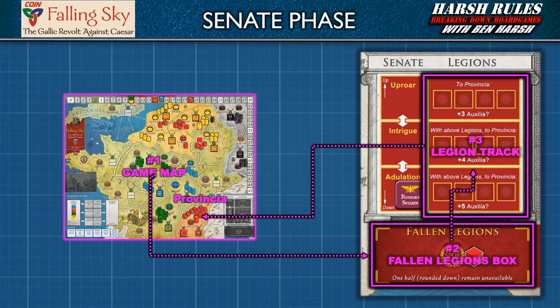Finally, if Caesar or the Roman leader's successor is personally in Proventia during winter, he receives bonus auxilia from the Senate. However, the number of bonus auxilia is determined by the mood of the Senate. If the Roman Senate is at uproar, he receives three auxilia; at intrigue, four auxilia; and at adulation, five auxilia. Once this step is completed, the Senate phase ends.